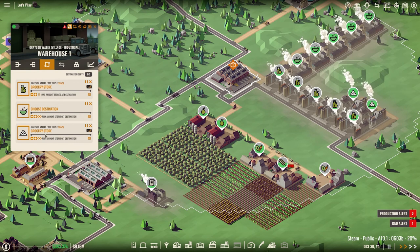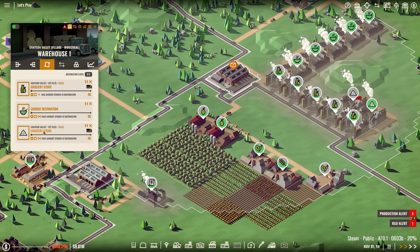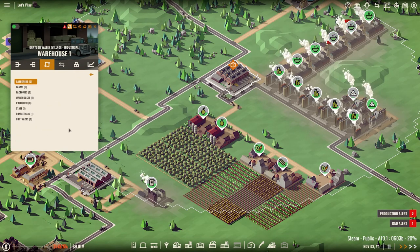Let's go to destinations. We don't use the wheat for anything — we actually produce flour, so I think I've got a quick fix here.